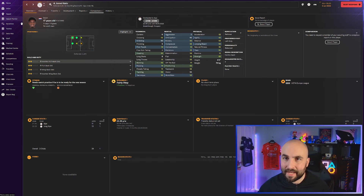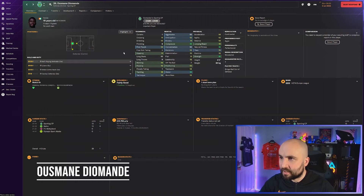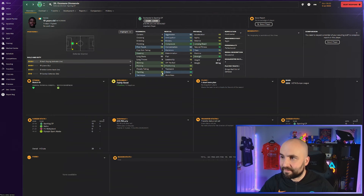Usmane Diomande looks good - 16 composure, 14 marking, 15 passing, 15 tackling, 13 positioning, 16 vision, 18 fitness, 15 jumping reach, six foot three, 16 strength. This guy looks amazing. He's 32 to 40 million at Sporting, so he's going to cost a fair amount. You could get him out of the Portuguese division if you're a top club. He brings balls out of defense - definitely a ball-playing defender - looks like a fantastic player.